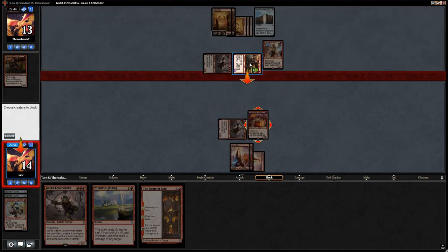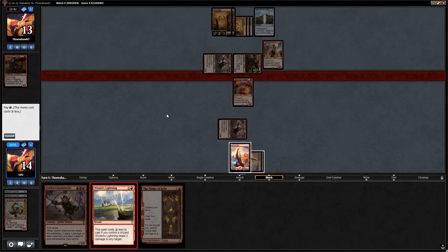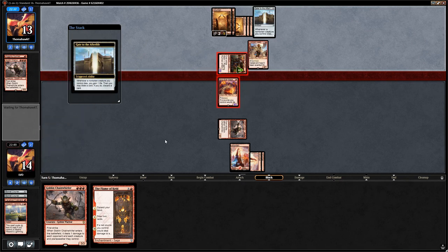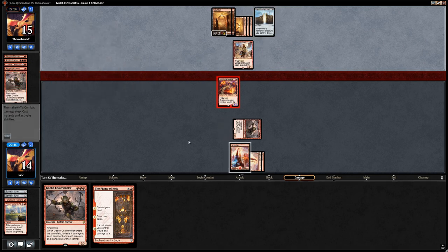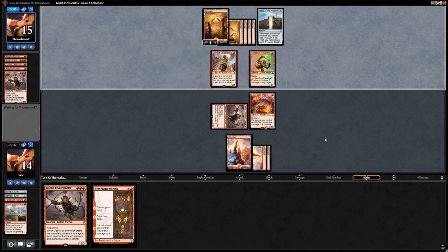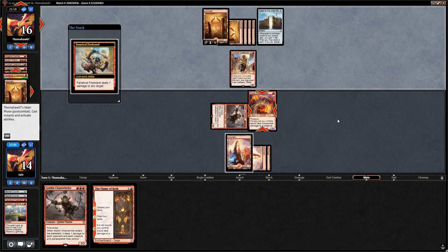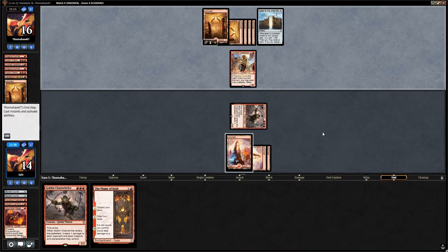Let's block Rigging Runner, fire off Wizard's Lightning on the opponent's Chainwirler — enabling prowess and eating the Rigging Runner. Opponent discards Colossal Dreadmaw, setting up their Gate nicely. The opponent already has five creatures in the graveyard; if we play Chainwirler they get to transform Gate next turn. With multiple Colossal Dreadmaws in the graveyard, we're probably going to get comboed out.